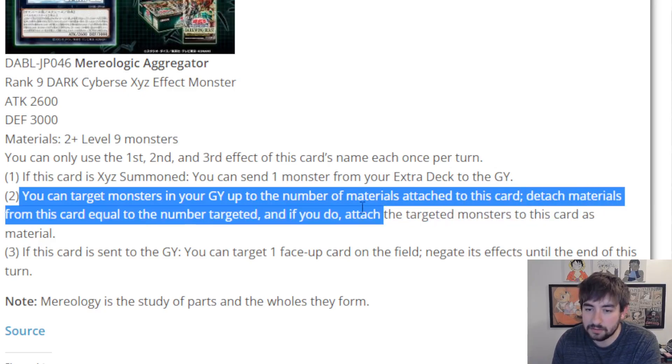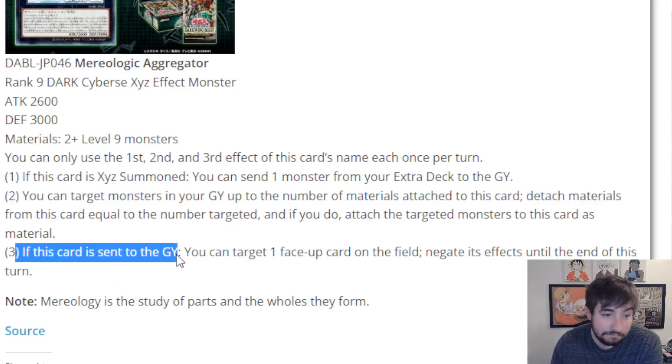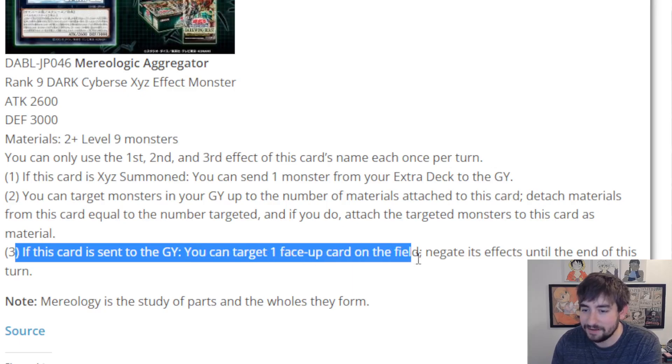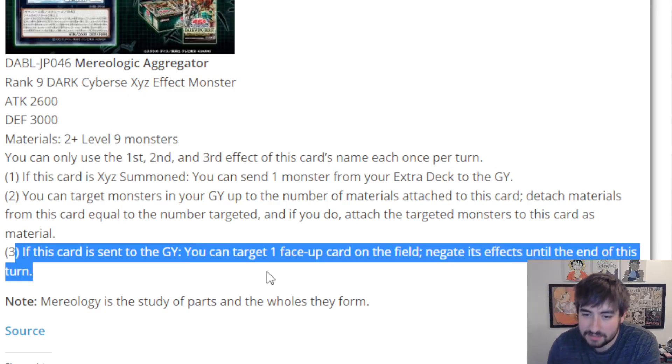The second effect: you can target monsters in your graveyard up to the number of materials attached to this card, detach materials from this card equal to the number targeted, and if you do, attach the targeted monsters to this card as material. The third effect: if this card is sent to the graveyard, you can target one face-up card on the field and negate its effects until the end of this turn.